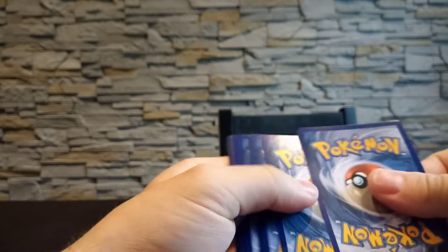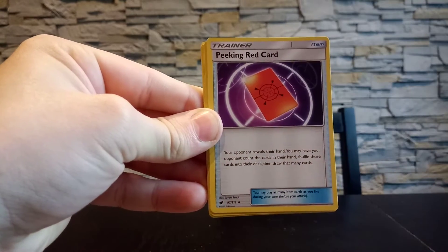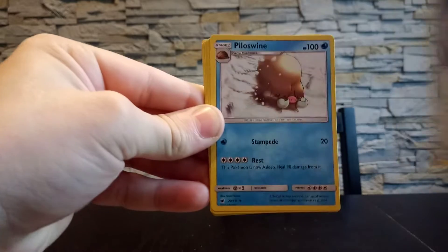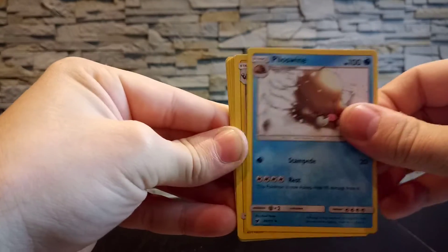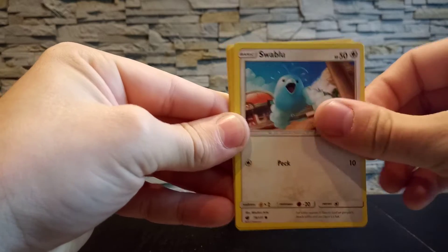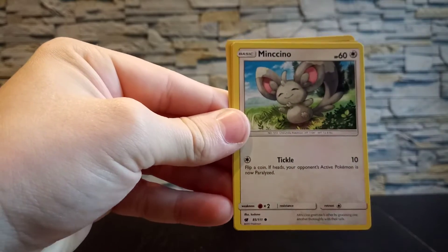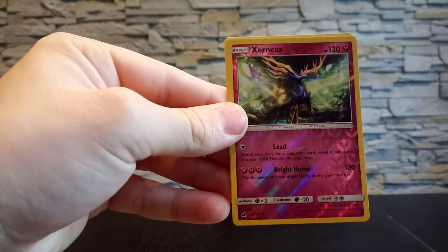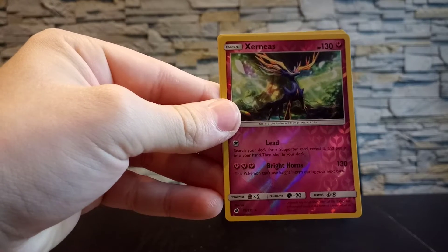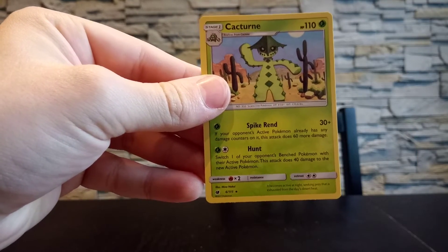Remember guys to like and share this video, it will help me out. The first card is a Water Energy. We have a Pokemon Red Card Trainer, a Piloswine, a Lairon, a Graveler, a Swablu, and a Swinub. We have an Alolan Vulpix and the reverse is a Kirlia which is a rare reverse holo, so that's very nice.